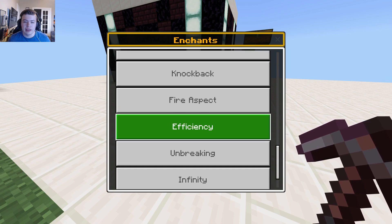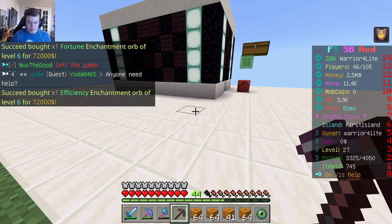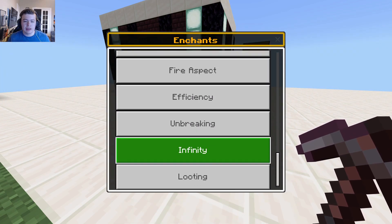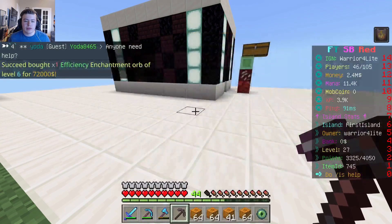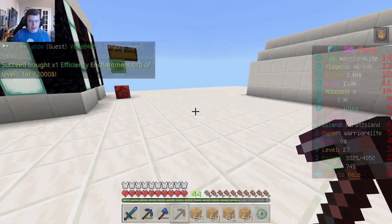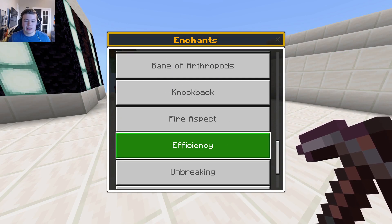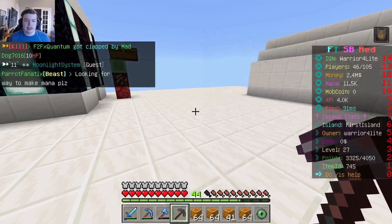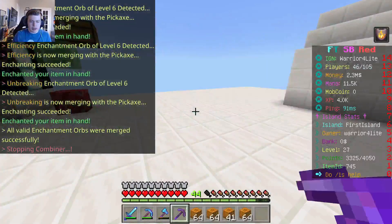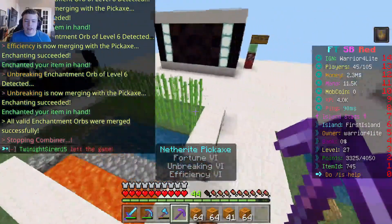We want Fortune, then Efficiency - that's good. Then we also want Unbreaking. Let's try that again. Just need our enchant - Unbreaking level six, yes! Now we want to do slash H. We now got it: Fortune VI, Unbreaking VI, and Efficiency VI. Absolutely awesome.